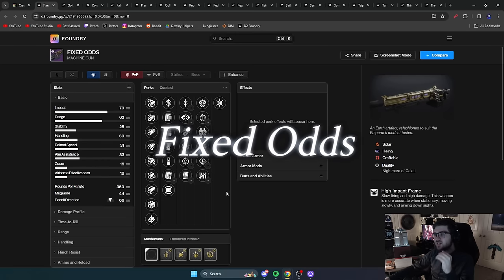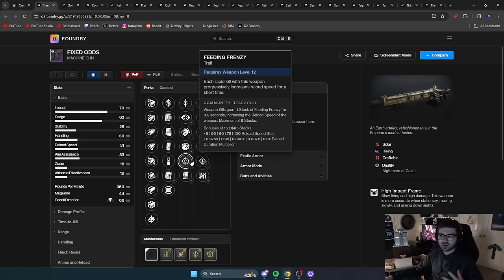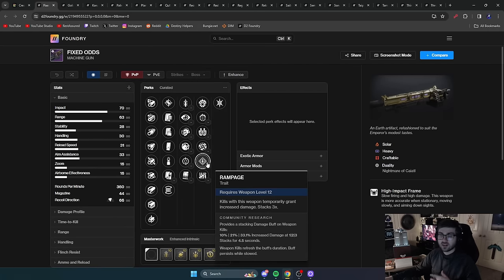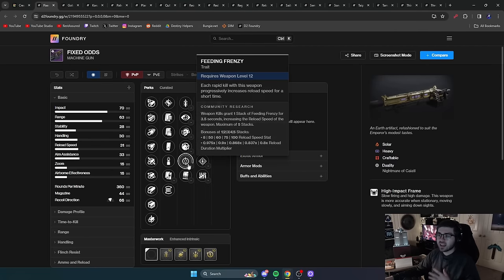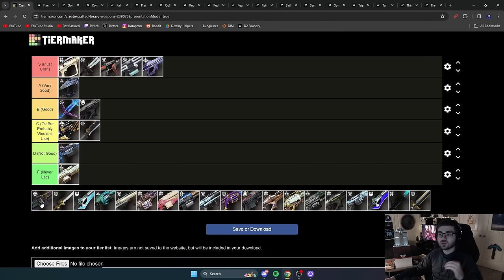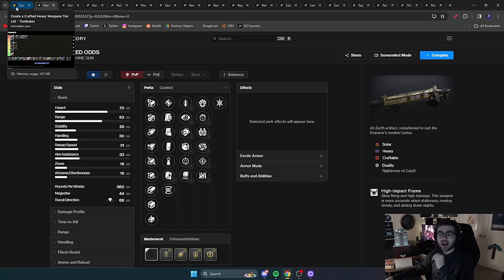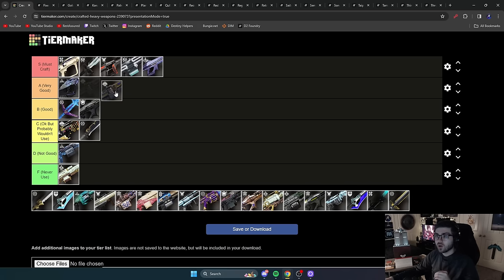Next is Fixed Odds. For add clear, it has Field Prep for more ammo and faster reloads while crouched, Feed and Frenzy for reload speed on kills, Incandescent, Rampage, and Kill and Tally. The go-to roll pairs Feed and Frenzy with Incandescent — or Field Prep with Incandescent. This thing is very solid for Solar builds because it can ignite and add-clear like crazy. I've used this machine gun a lot. It's not a must craft since other machine guns can overall do better, but if you're playing Solar it is one of the best options available — A tier.